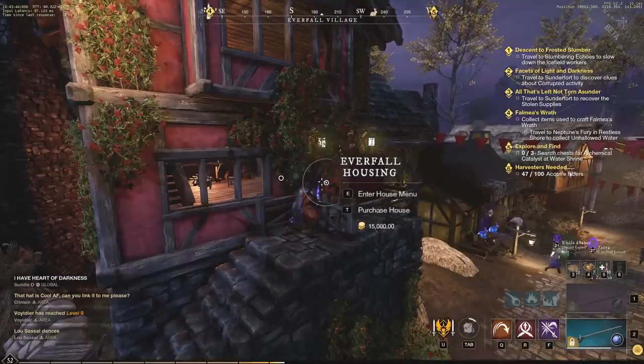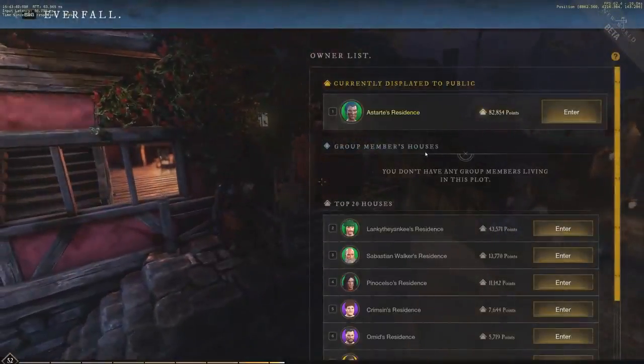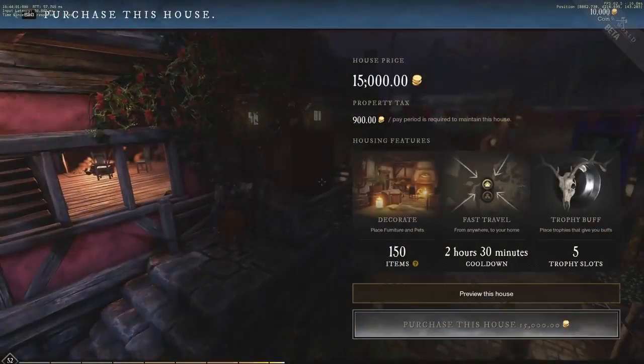So 15k gold for this house. If we look, we can see some of the top houses with the most points, meaning they have the most input of furniture and decorations. If we want to purchase this house, it tells us exactly the house price — 15k gold — property tax being 900 gold per pay period required to maintain the house. They have 150 decoration item slots and a 2 hour 30 minute fast travel cooldown.